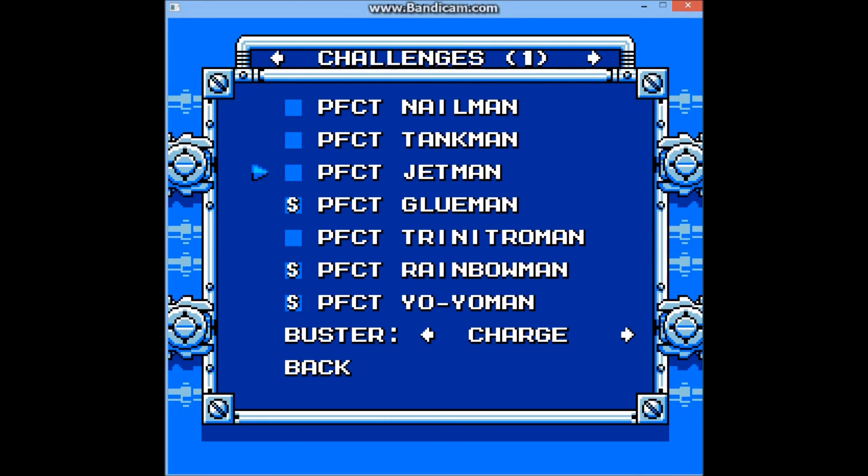Now, for Perfect mode, basically you fight the bosses — the normal ones — with a single health bar. In other words, you're practicing how to beat the bosses on Insta-Death mode. It's gonna really help if you're trying to beat Insta-Death.